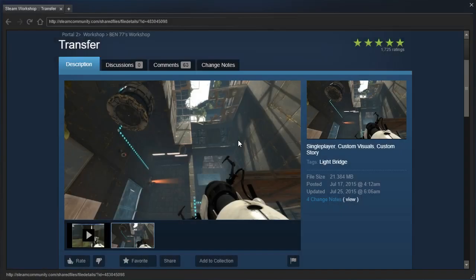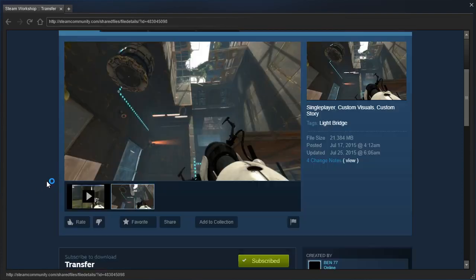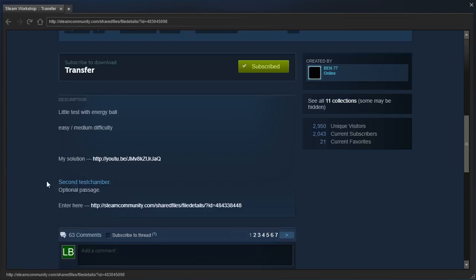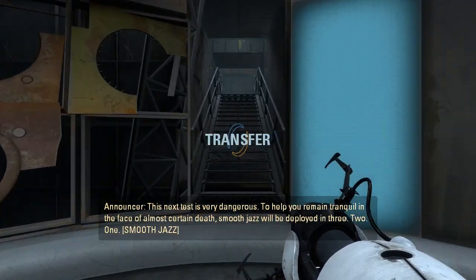Hey guys, I'm LB, and this next test, as the announcer said, is Transfer by Bin77. Little test with an energy ball - high energy pellet actually. Easy medium difficulty, and there's a solution video. There's an optional passage in the second test chamber, I guess? I'm not sure what this is, but who knows. Well anyway, let's just get started.